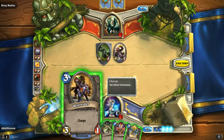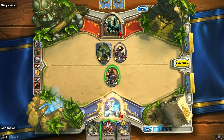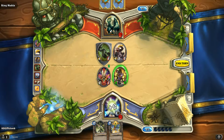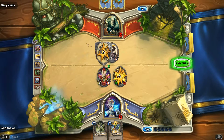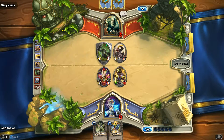We have a charge, and then we'll give him some plus attack so that we can defeat that guy quick. Restore two health — why not? And we'll take down his taunt. And pretty much that's all we can do. He has another taunt — that sucks.